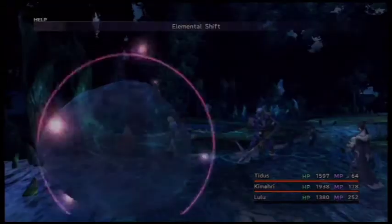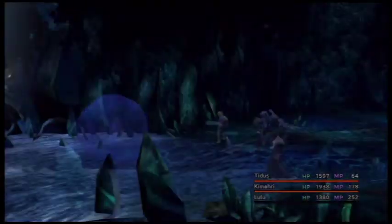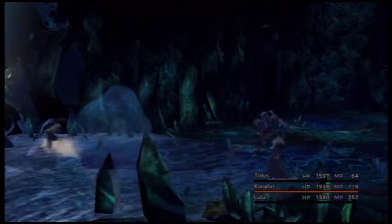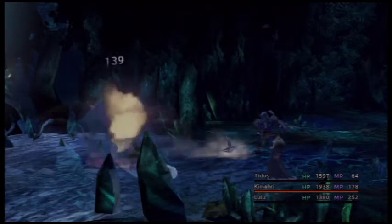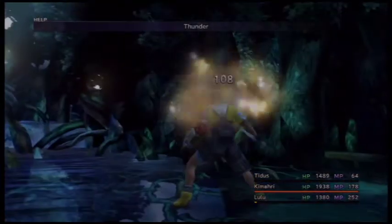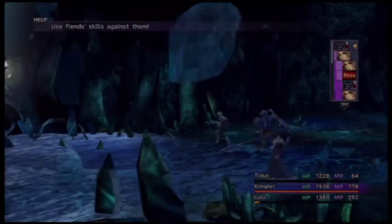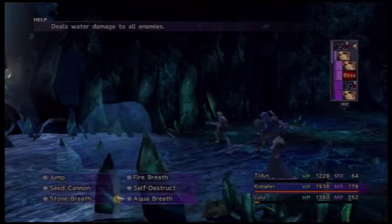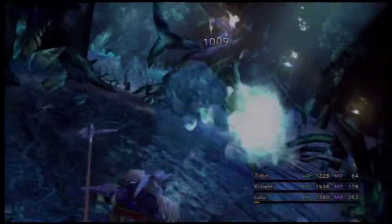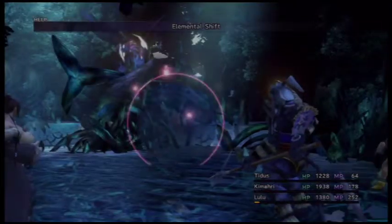Now he has quite a bit of HP. There's his element shift - changed. Five more and we'll get the next Overdrive from Tidus. So I switched everyone - everyone's going to get AP plus. Thunder. Perfect. So every time you damage him with his elemental weakness, he changes by the looks of it. Switching to element.